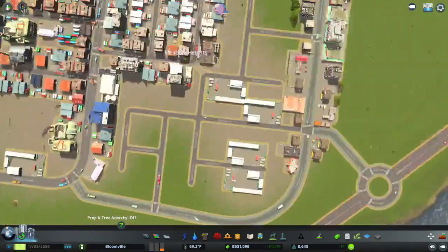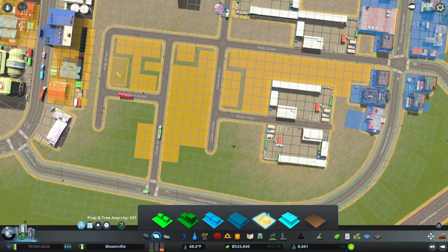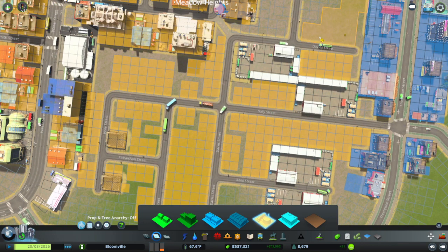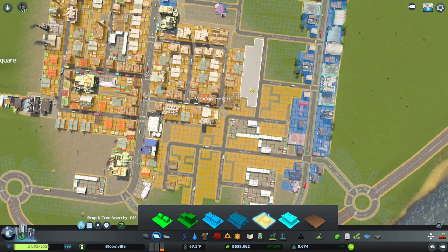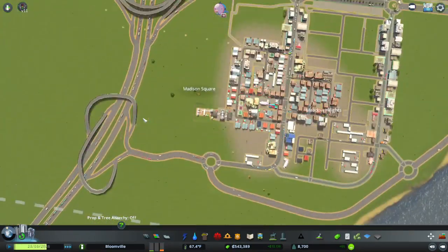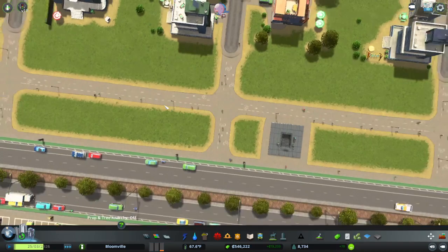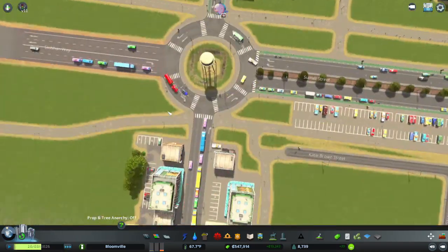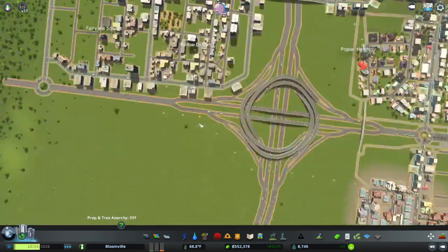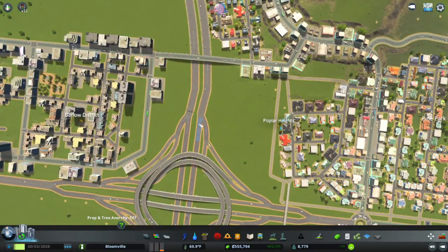I now have some industrial demand. I haven't zoned in industry in a while really, so this will be important. I'll go up to there — I don't need a whole lot, the demand is not that high. There's a place right there — it's really busy here actually, I like it. Oh god, that road is backed up. That's bad, but not bad enough to really worry about it frankly.